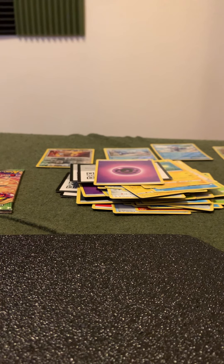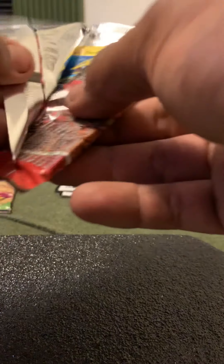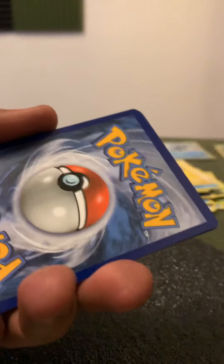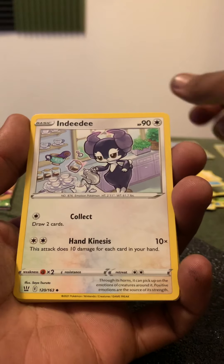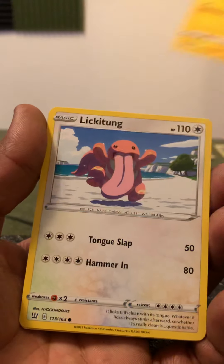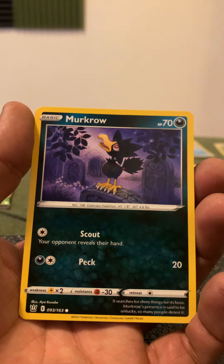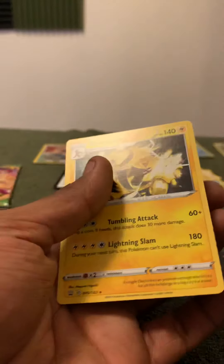I think we're gonna go into Tyranitar Battle Styles — still need a few from this set. This pack feels a bit weird, like a newer pack feeling. There's the code card. Indeedee, Weepinbell, Luxio, Electabuzz, Lickitung, Shrubby, Horsea — I'm missing a lot of the water type reverse holos in this set. Mankey, then Electivire.